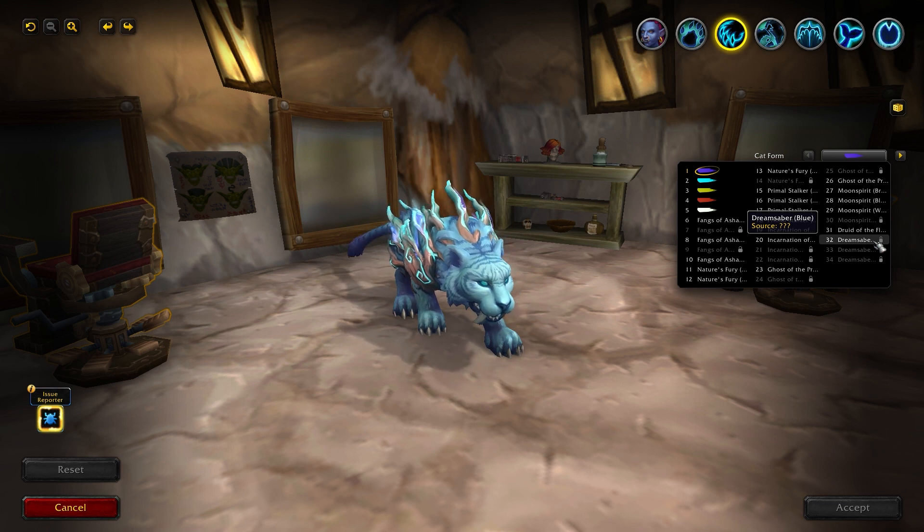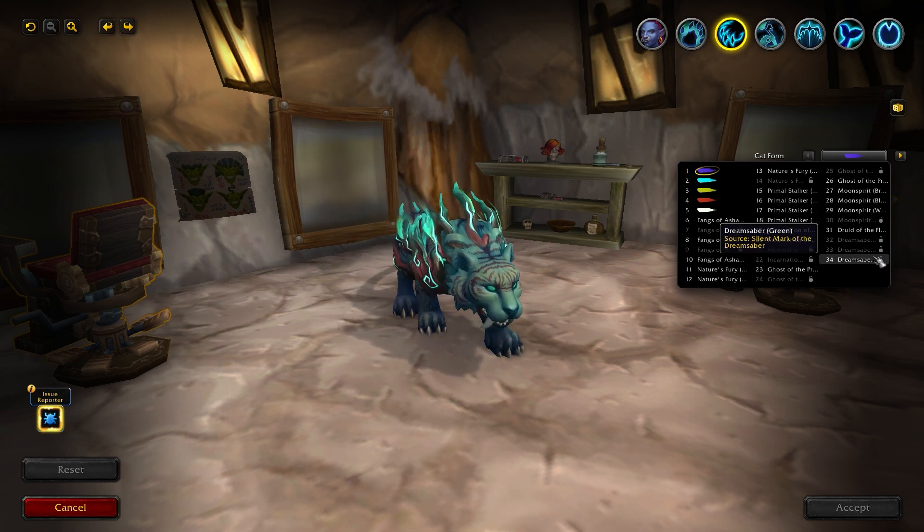Moving on to the cat form, we have a new skin in three different colors. We have blue, purple and green, and they all look pretty darn good!